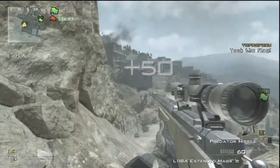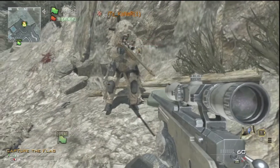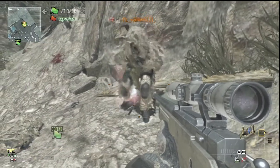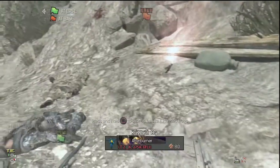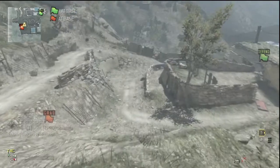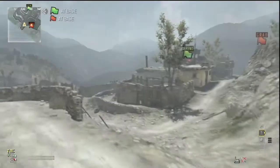Hey guys, it's 2proforzombies and I got a Modern Warfare 3 glitch here. This is on how to get outside of the map on Lookout. What you want to do is the god mode glitch with the predator missile, and once you do that you'll be invincible and can easily just walk outside the map.